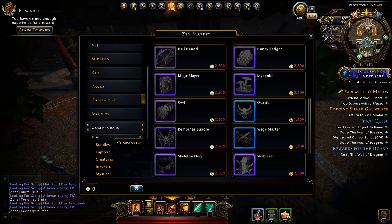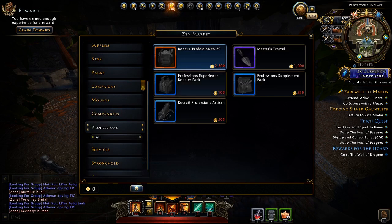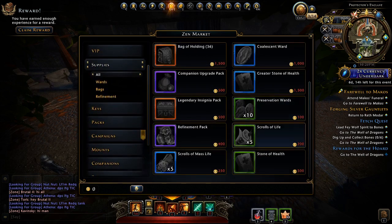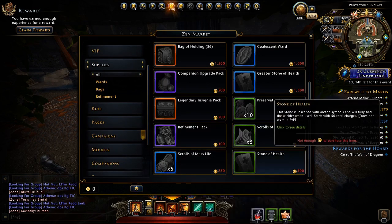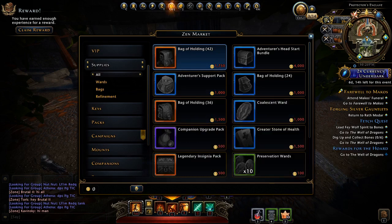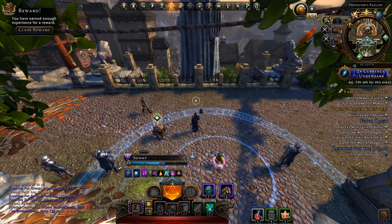I'd also avoid buying companions directly from the Zen Market — they're almost always cheaper on the auction house. I'm not a professions guy myself, so I wouldn't suggest buying any profession-related items either; you can rank up just fine on your own without boosters. Lastly, don't buy Scrolls of Mass Life or Stones of Health. Hopefully this breakdown was helpful — let me know in the comments what you thought, and as always, it's been your boy Sonny. Peace out!